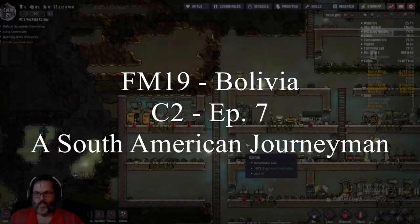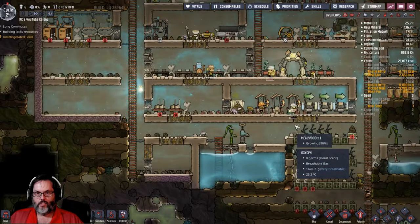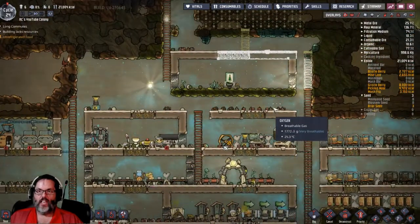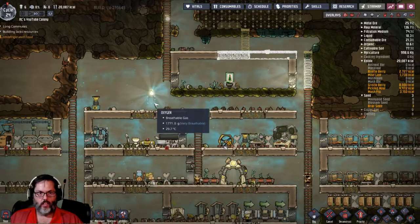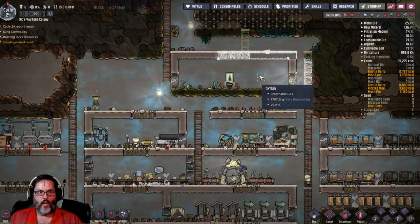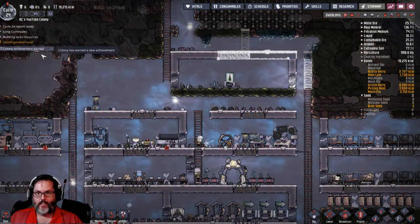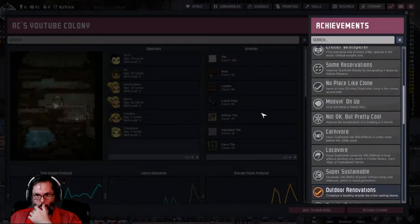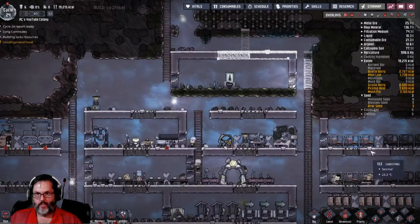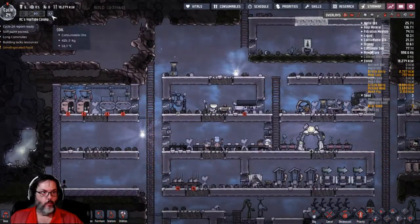Hey guys, RC here back with Oxygen Not Included episode seven. We are progressing from right where we left off. We got another colony achievement — not raw, a cooked meal! That's good.